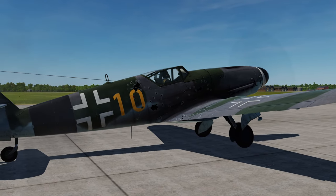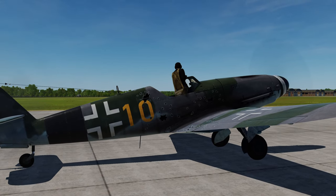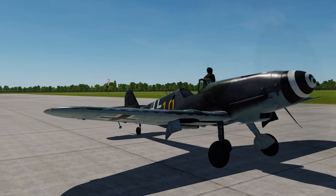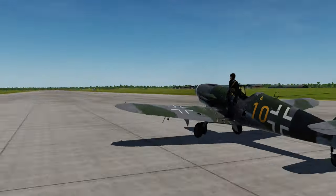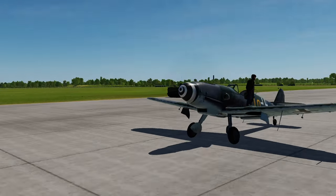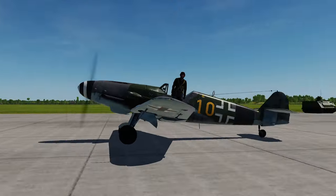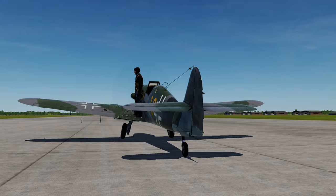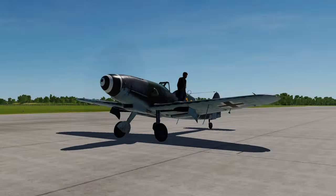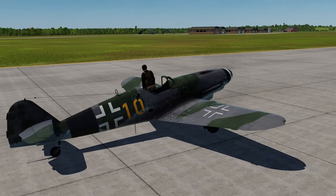Just to further complicate matters — this is the TRK file being played back from the sequence at the start of this video showing the burning 109 on the runway. As you can see in the TRK file, there's no fire. So we can never be quite sure whether all of this is simply effects being in the wrong place, or whether there is actually a problem with the damage model, because there's no sign of the fire in the TRK file.